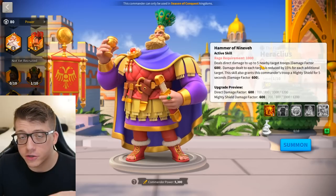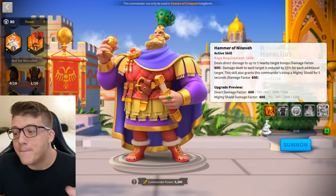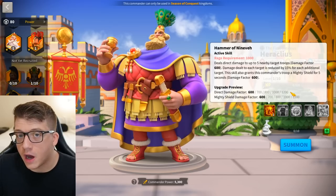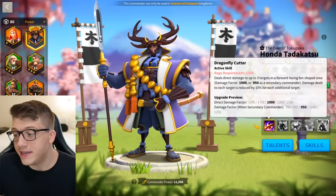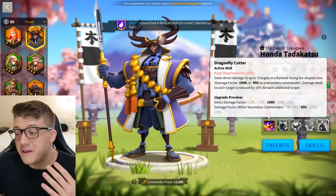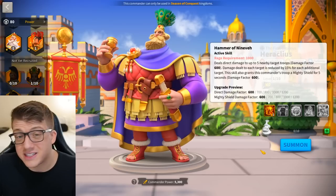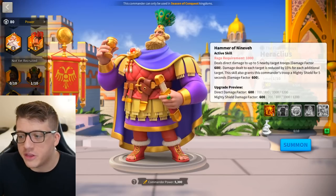The active skill is a five-target circular AOE, which is super impressive. It has a 1000 rage requirement, a damage factor of 1200, and a mighty shielding factor of 1200. Now 1200 for an AOE is relatively low — Isonga has a 1700 damage factor with a 50 bonus on his fourth skill. However, Honda Tadakatsu's primary skill is a three-target cone AOE at 1250 when secondary, only 50 more than Heraclias, yet Heraclias hits five targets in a circle, making his active skill way better.